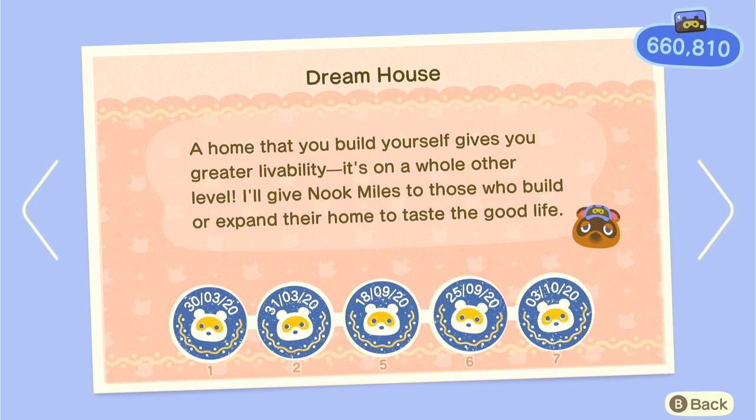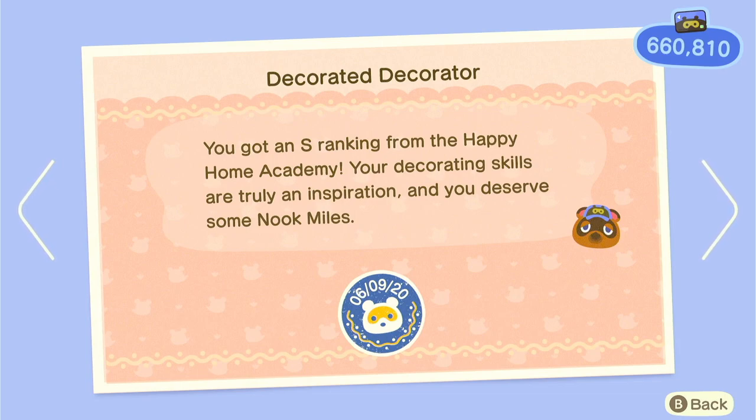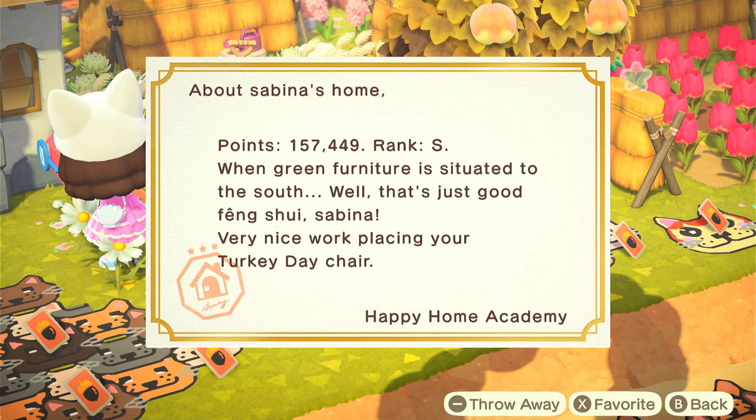Dream house is basically being rich and paying off all your loans to Tom Nook for your house. Just use turnips for this one — I did use sea creature diving, and you can use money from selling fish, but turnips are the easiest and fastest way. For decorating your house, get an S rank — on Sunday morning in the mail you'll receive a letter from the Happy Home Academy and they love to critique your house.